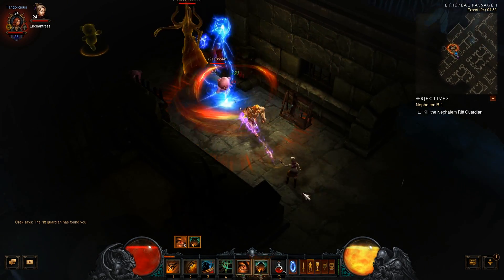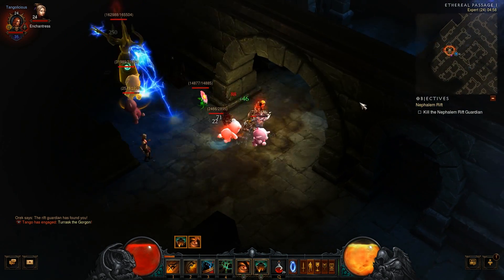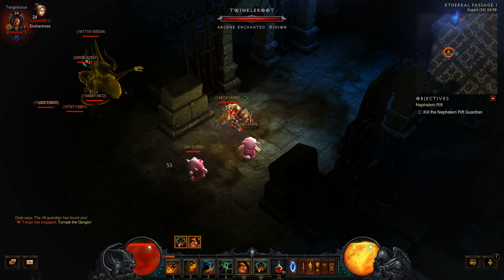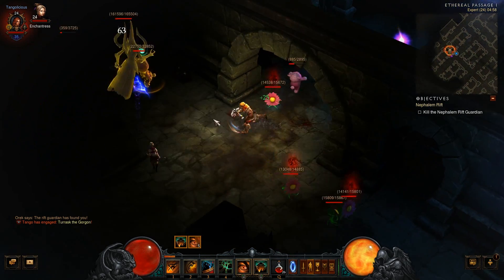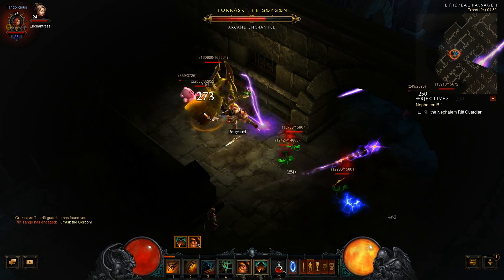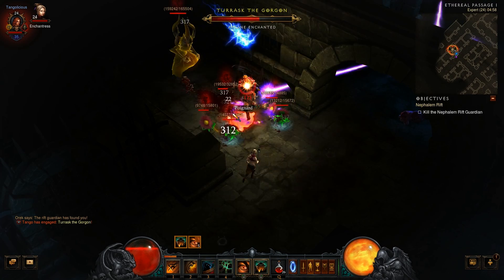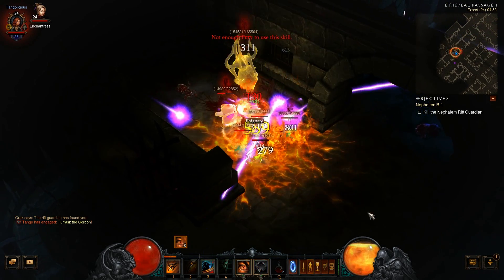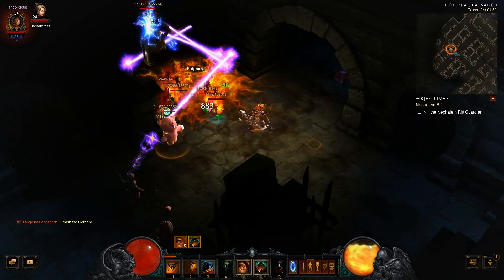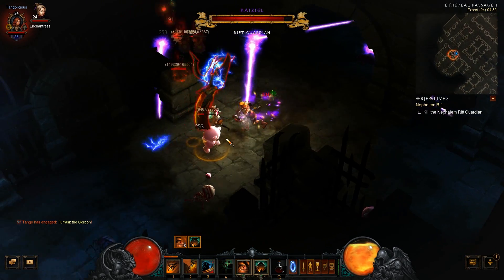That was a boss kill. Not two champion minions — this is not what I asked for. Arcane Enchanted. That's my favorite theme for them to have. I really like avoiding lasers. I really need to watch my health here. Little squishy, low level here.